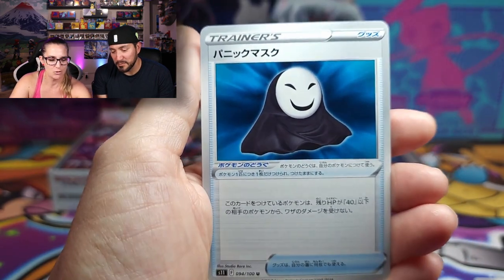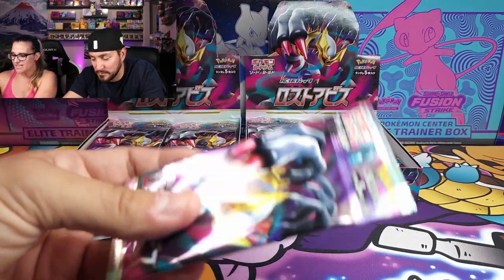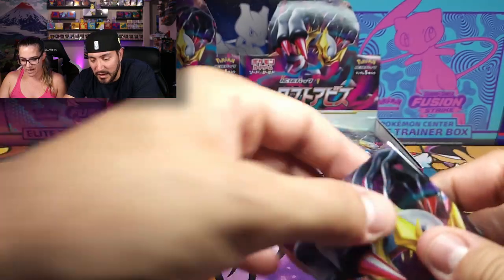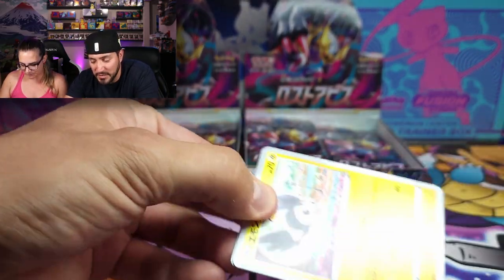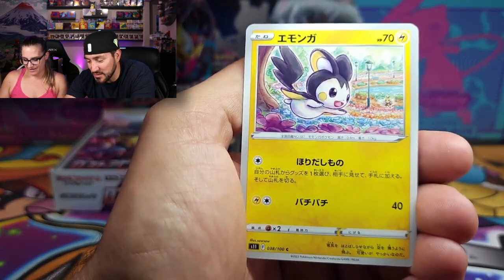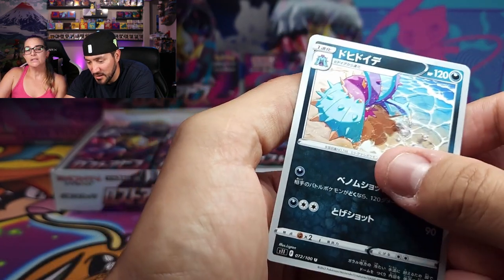It's the Scream guy — like the Scream painting. This card just jumped up to the top of my list. This is the Japanese version, but Lost Origins, the English set — I honestly think it's going to be the set of 2022. Like, move over Brilliant Stars!